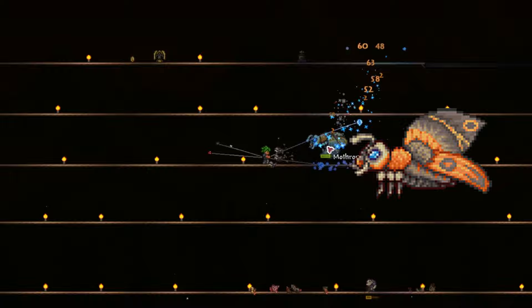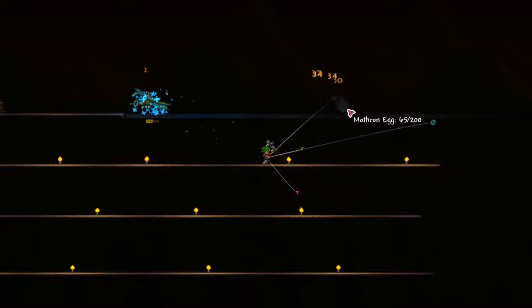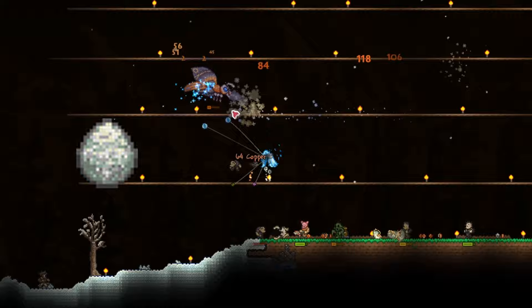Mothron is a relatively tough enemy who spawns during Solar Eclipses, only after you have defeated all three mechanical bosses. Solar Eclipses have a 5% chance of occurring every single day. They can also be summoned using the Solar Tablet, which is obtained from the jungle temple after you defeat Plantera. Mothron is a difficult enemy that flies around, dashing at you occasionally. It also lays baby Mothron eggs, which will hatch after some time, overwhelming you with more enemies to deal with.